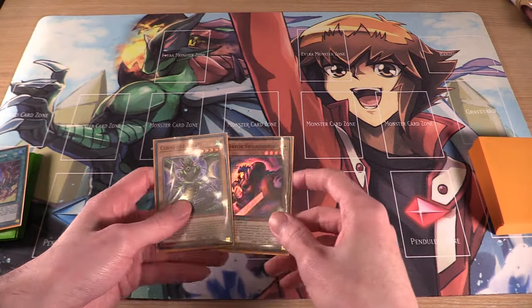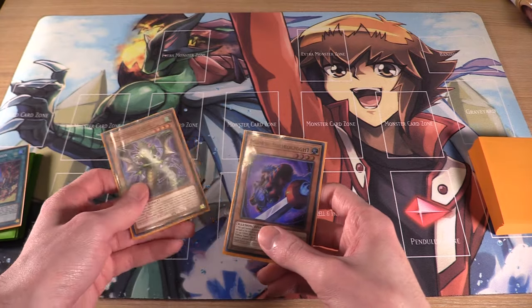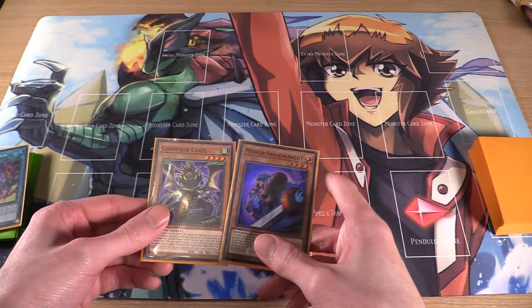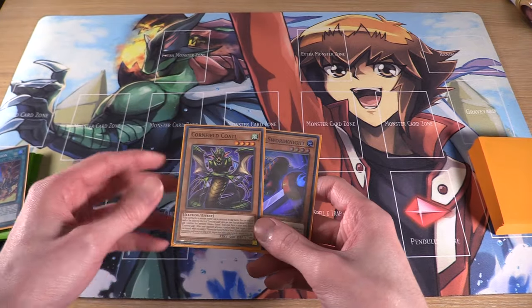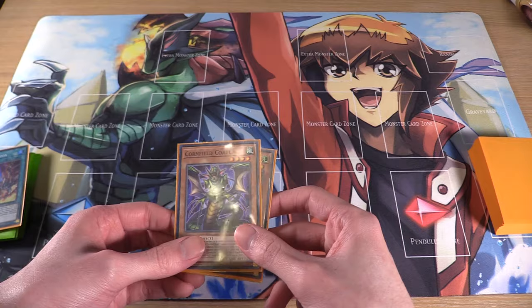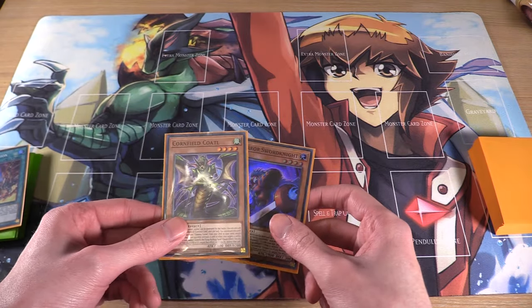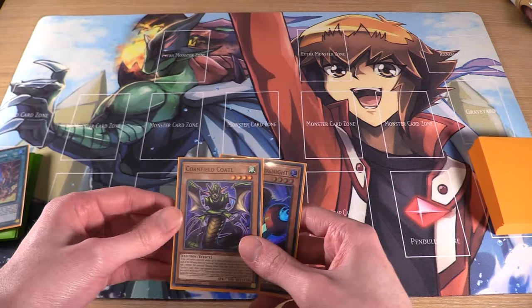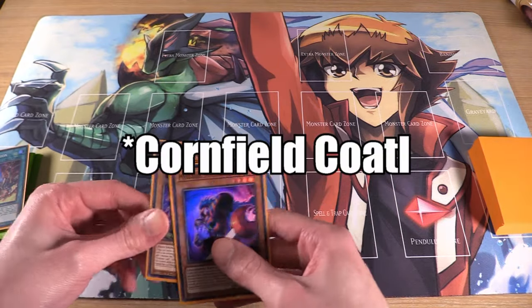For combo number one, it's a one-card combo — you either need Cornfield Kotal or Mirror Sword Knight. Cornfield Kotal simply searches Mirror Sword Knight, but does make you vulnerable to Droll, while Mirror Sword Knight is pretty much Droll-proof. However, Cornfield Kotal gives you an extra negate in the grave, so whichever one you get will work out fine. We'll go with the strongest combo first and start off with Mirror Sword Knight.